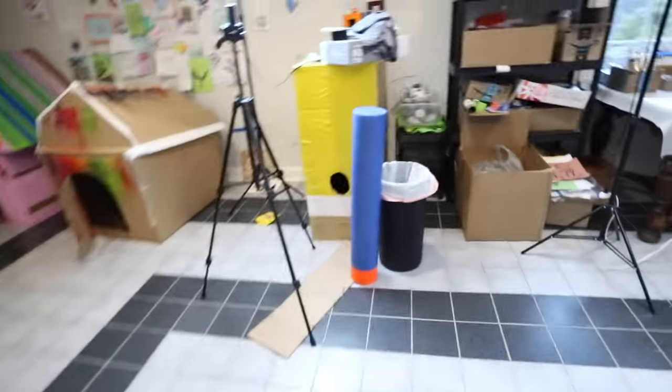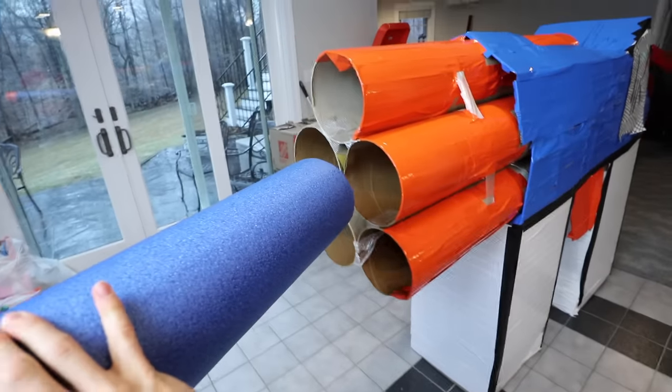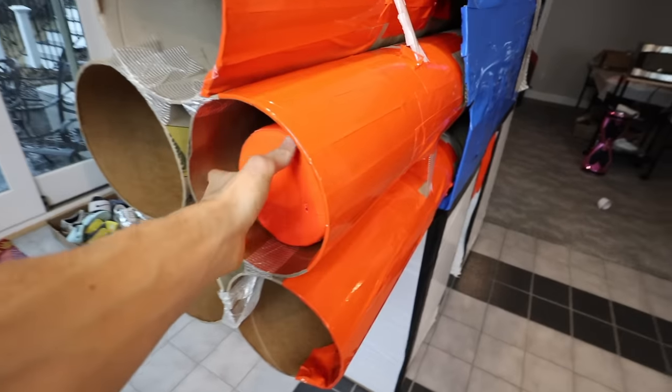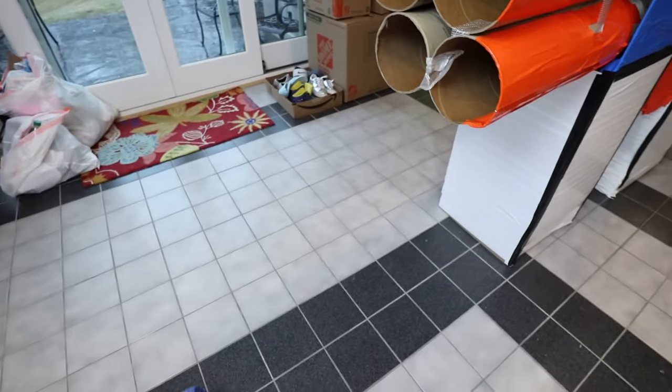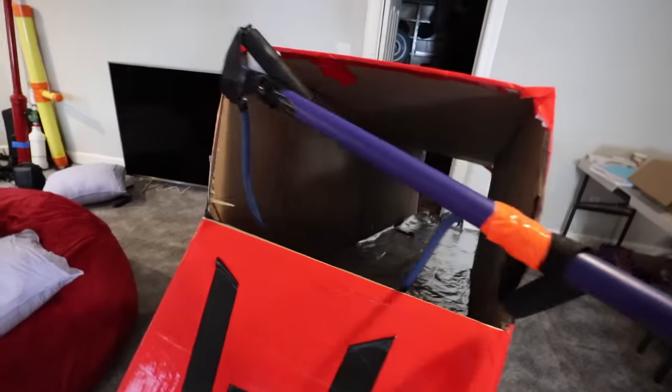I did find the nerf dart that we're gonna use - check it out. This is the giant nerf dart that's gonna go inside this cardboard nerf gun. Look how big it is. It just fits in. And then somehow we just got to get this to fire out. So we've got the ammo, but the question is how are we gonna make the ammo actually fire? If you take a look at Carter's nerf gun, he has this huge contraption inside with a bar - it's like a slingshot type device. You put that giant nerf dart in and then you fling it out of the nerf gun and it actually goes flying.